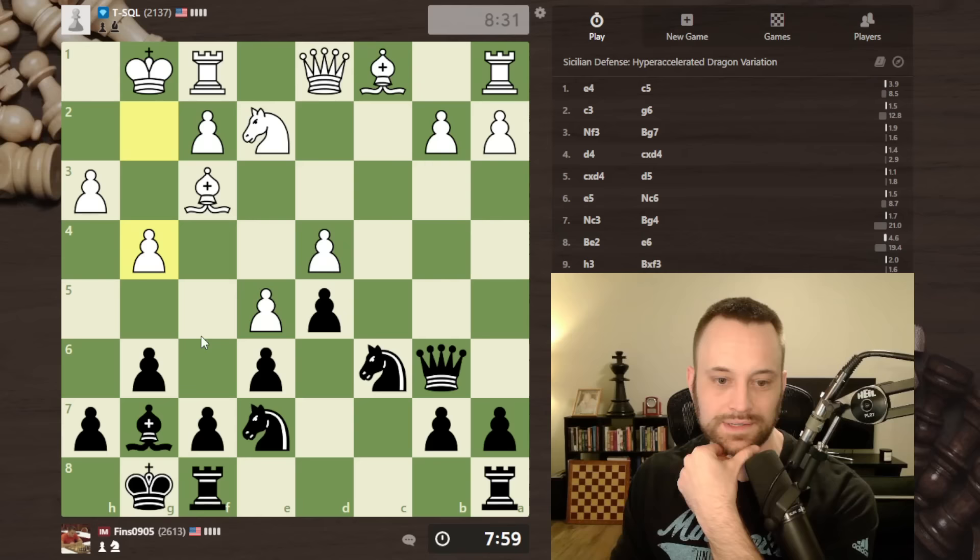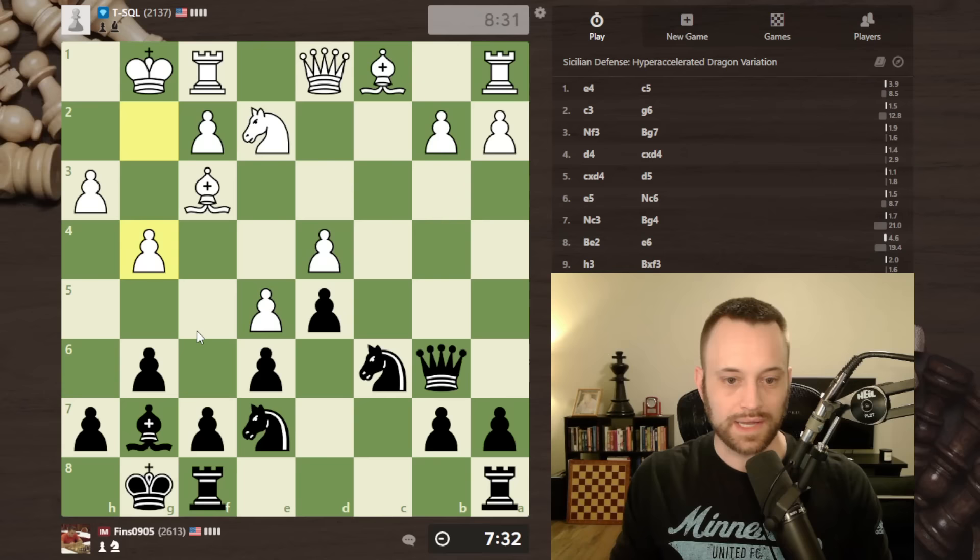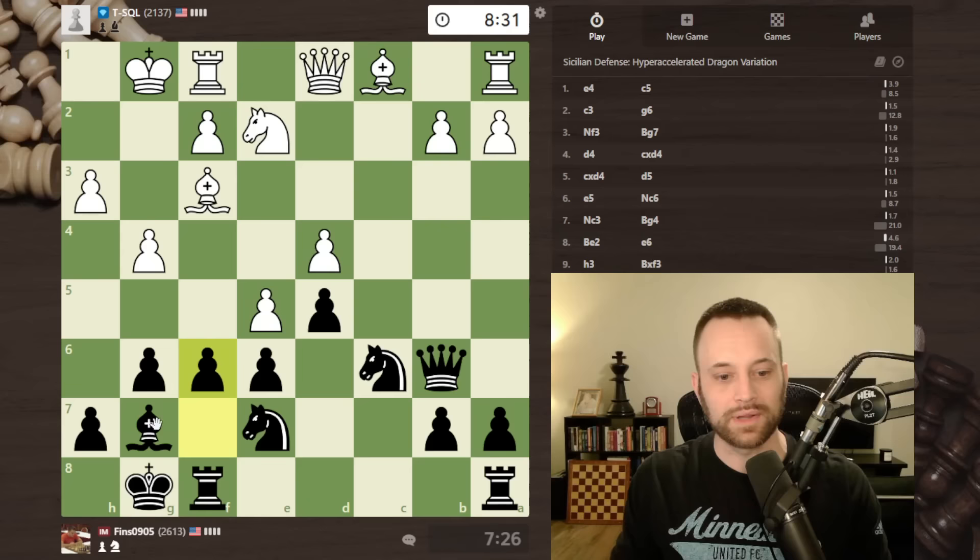White gains space with g4, but f6 is a move that comes to mind. Normally I wouldn't play this because I think the f6 break is kind of overrated in these situations, but because white is weakening their king and their bishop is now undefended, I'm very tempted. It all but forces a capture, and taking back either way seems appealing — I take with the rook and hit that bishop, maybe double. Taking with the bishop there is bishop e3. I'm going to play it — I'll take with the bishop.